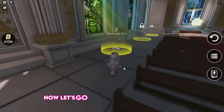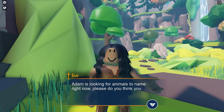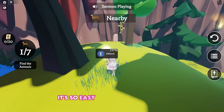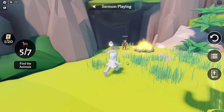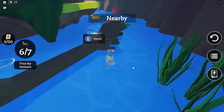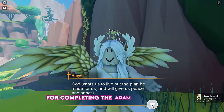Now let's go to area 2, Adam and Eve. All the areas are just similar to the first area we've done. Eve will give you the quest of finding 7 animals around the map. This area is also as simple as the previous one — it's very easy to find all 7 animals. After collecting them, return and talk to the angel, and you will receive a badge for completing the Adam and Eve area. Then return to the cathedral.